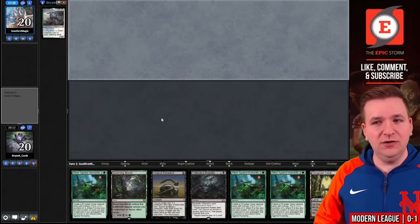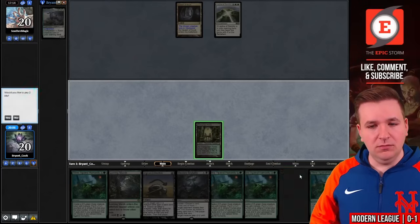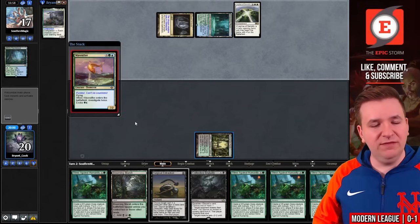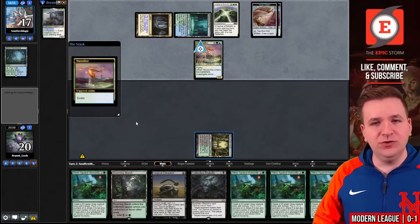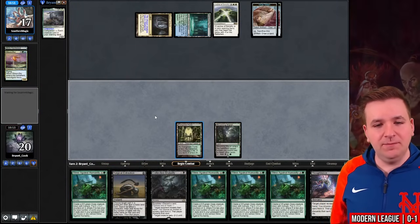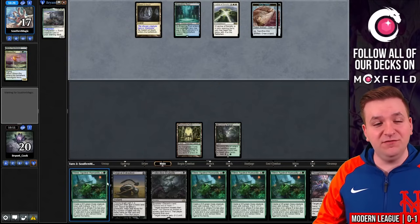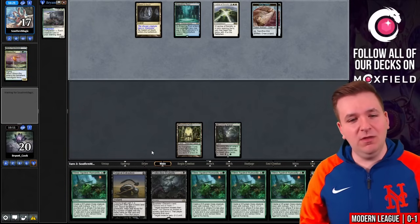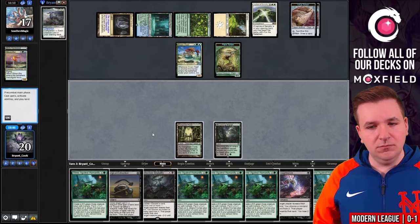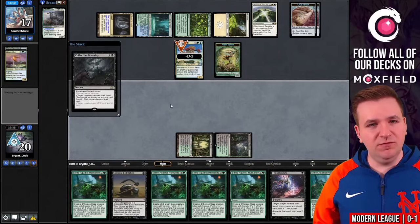Leyline of Sanctity, so I won't be able to Collective Brutality them. Play the Overgrown Tomb, pass the turn. They fetch. Wave Crafter creates a Clue Token — two Clue tokens, whatever. Thoughtseize is not a very good draw with that Leyline in play, so we pass. Still need to draw land number three. Last turn I could have Thoughtseized myself and Surgical-ed my Slimes — that was a line I had access to. Risen Reef and Colony Garden. Another Slime Against Humanity — only able to choose one mode here, so we'll kill the Risen Reef, then pass.